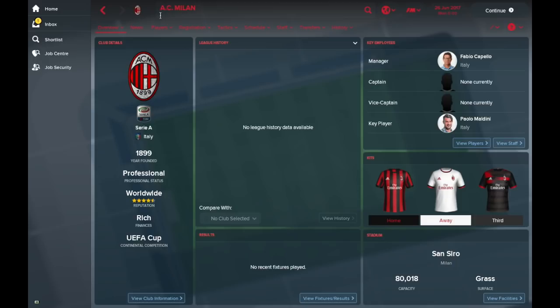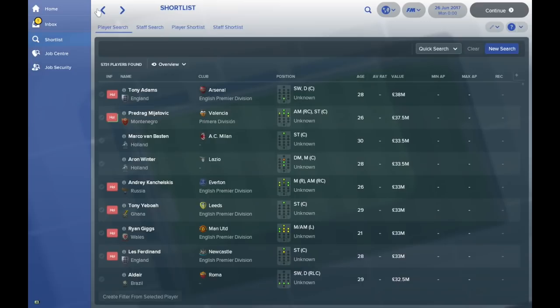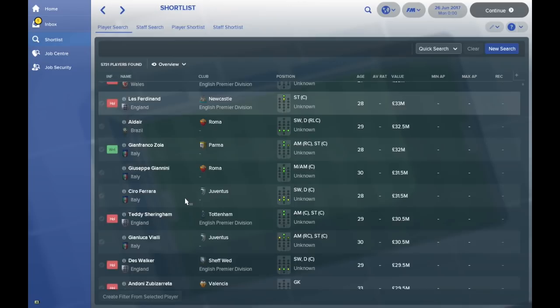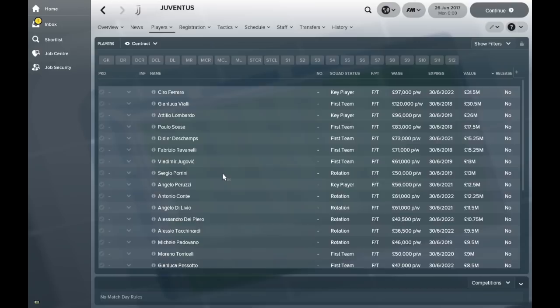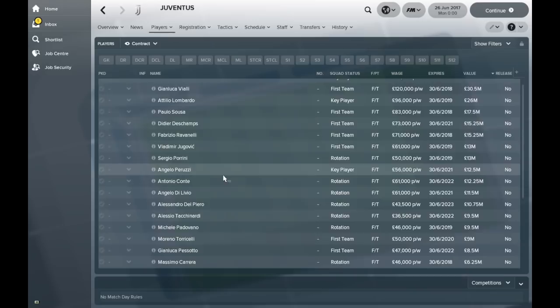Unfortunately the Italian league isn't loaded, but we can look at individual clubs. Ryan Giggs is of course there. Roma are going to have a decent team. Worth looking at Juventus too — you see Del Piero, Gianluca Vialli, Didier Deschamps, and Antonio Conte. It's a great team of future managers that Juventus have got here, but they are of course great former players.